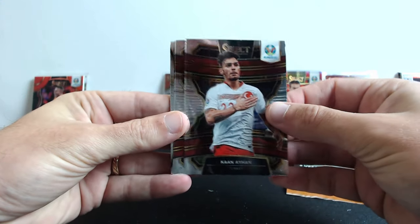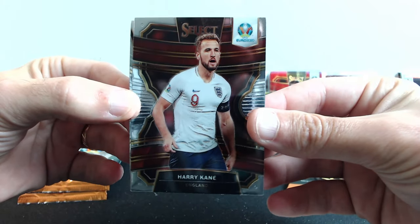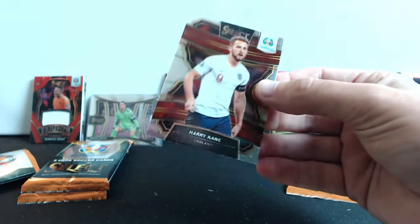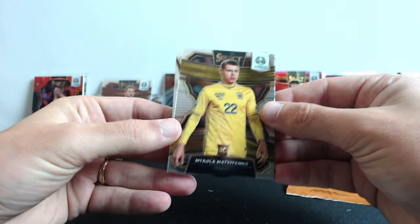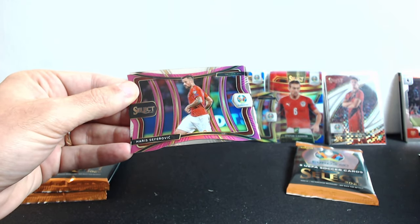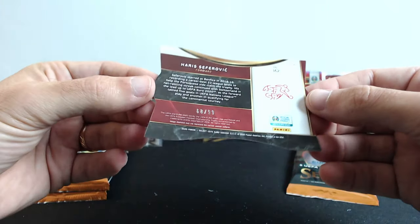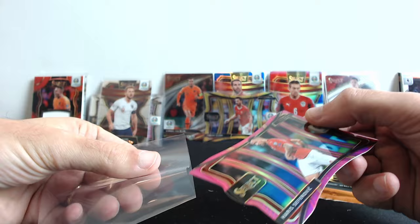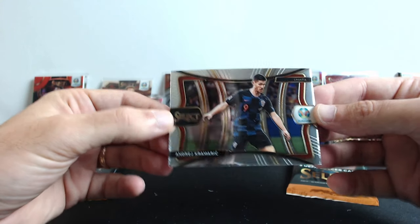We might be in trouble unless that signature card is gonna save us. Turkey — Harry Kane! It's a base card but it's Harry Kane, let's go! Finally a big name. Rookie, and then another Switzerland special card out of 99. Yeah but come on, why not from France or wherever? And we have Andre Kramaric from Croatia.